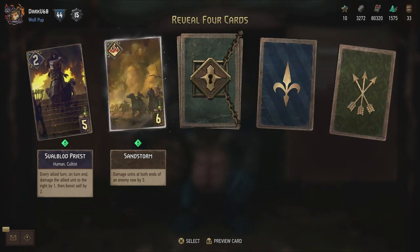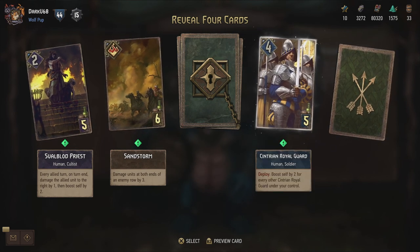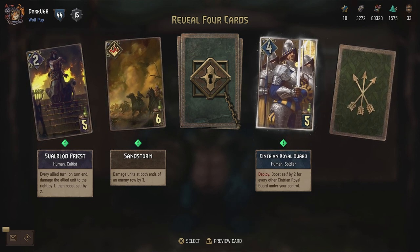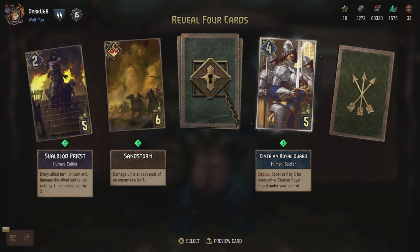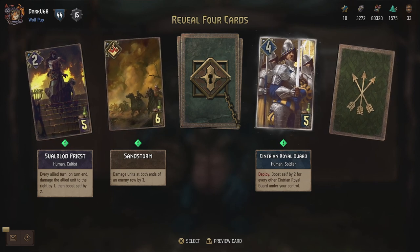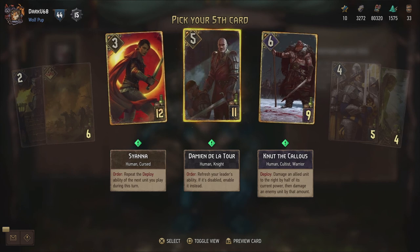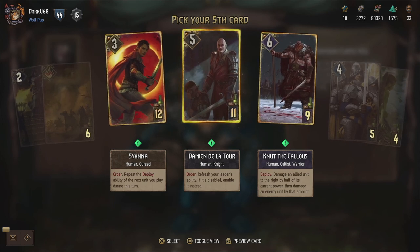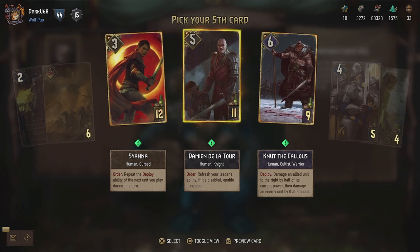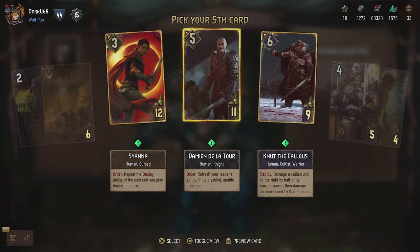Sandstorm - damage units at both ends of an enemy row by three, so basically six provision for six damage. We're due gold. Centurion Royal Knight - the Centurions have also been added, because I don't think there was a single Centurion unit in the game. Boosted by two for every other Centurion Royal Guard under your control - that could stack up nicely, an alternative for the Temerian Soldiers. And then the gold card - Damien de la Tour - order: refresh your leader's ability. If it is disabled, enable it instead. That is the first time we get a counter for the Usurper - a direct counter for a leader ability. Or use your leader ability twice, which is incredibly powerful.